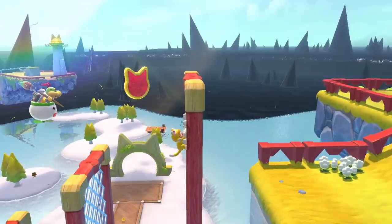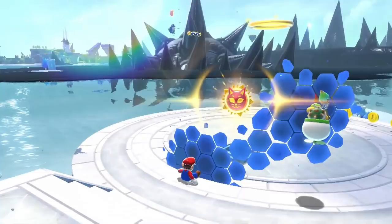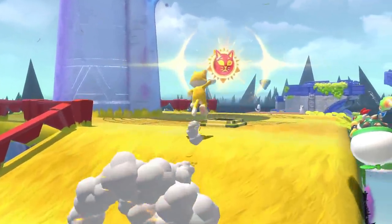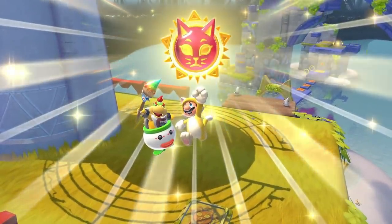It's also quite noticeable that the black substance has completely taken over most of the sea, something not apparent in the scene before. This could point to the possibility that rather than the lighthouses themselves breaking the cat bell free, they instead push back the substance, allowing the next section of the world to be played. The next clip I want to highlight is when a cat shine is placed behind an invisible wall. These are quite obviously the main goals of the mode that help Mario progress.